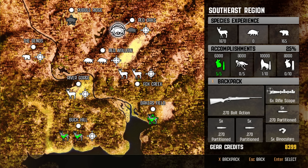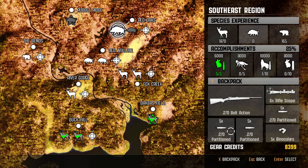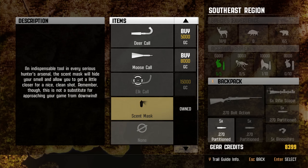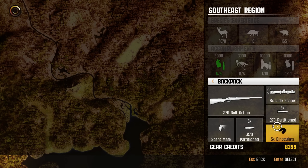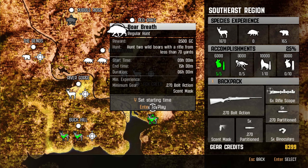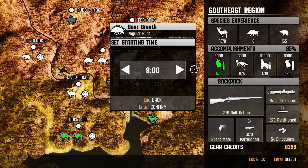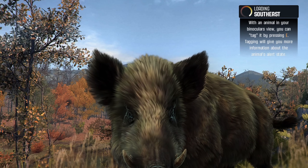We're going to start with some normal hunts, and if we still need more, we'll go into free hunt and get it that way. So let's jump into these. We need a scent mask and a 270 bolt action. There it is — scent mask plus our ammo. That's enough to get us into this one. Let's set the time. Nine honestly sounds great. Let's jump straight into it.